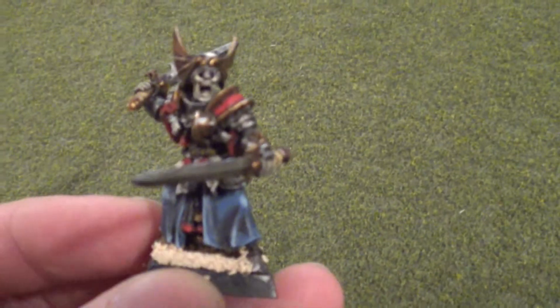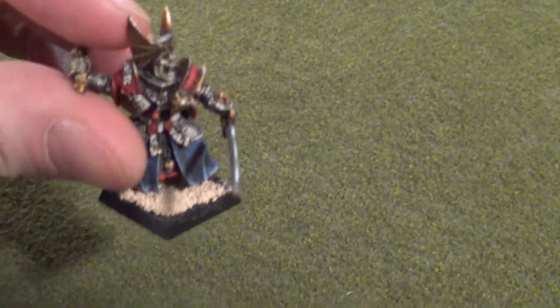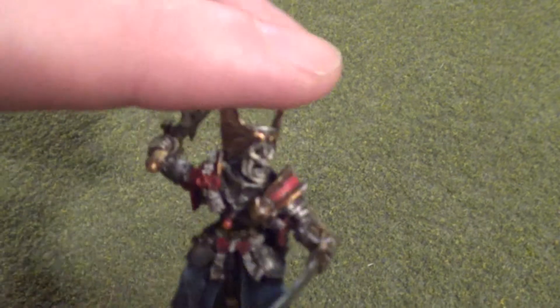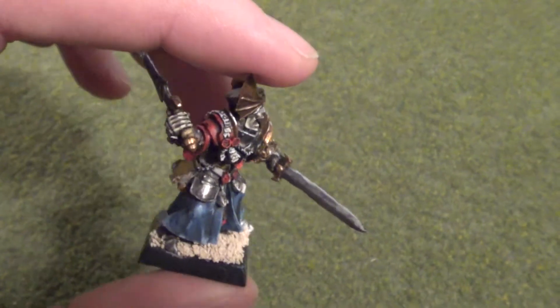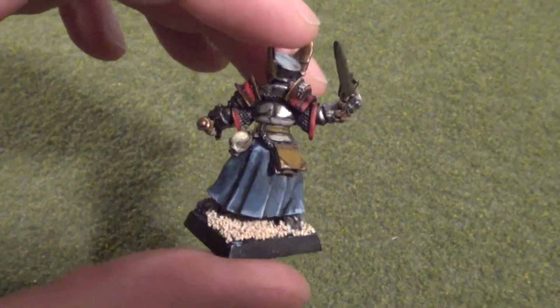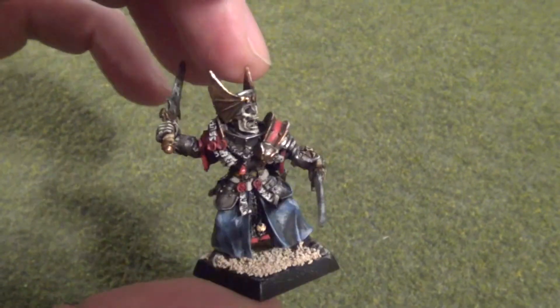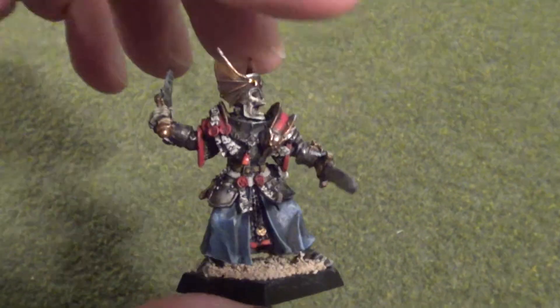Actually, this would be another runner-up — he's my Wight King with Fencer's Blades, which I just converted up using the Warrior Priest model. I re-sanded him so there are bits of sand stuck on him in some places as I'm in the process of doing his base. I cut off the little Sigmar symbols and put little bat skulls on him. I actually spent a lot of time painting him — I tried to do some blending on the cape and the armor. If I get him all based up and finished, he might be what I enter for the best single model.